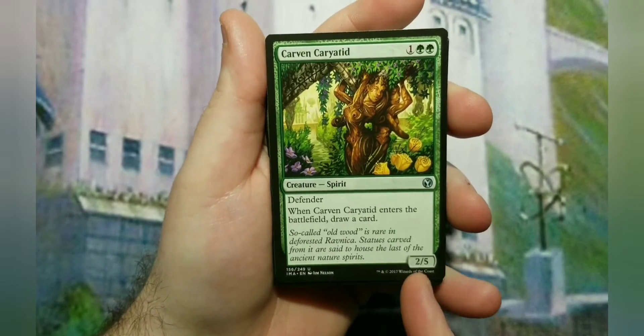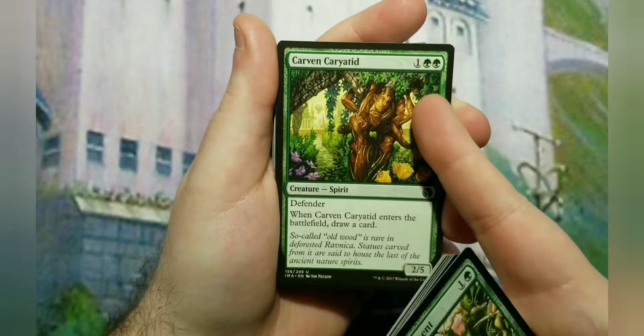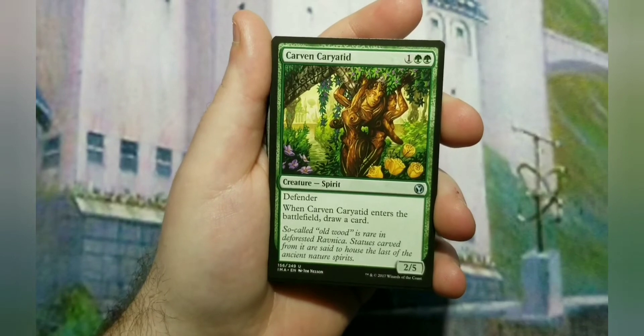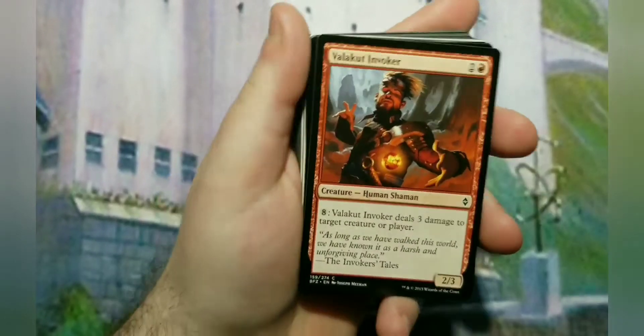Four of those in the deck. Carven Caryatid is in here for a little bit of defense - it also has Defender, only three to cast, and when it enters the battlefield you draw a card. Red and green don't have a lot of options as far as drawing cards, so this helps.